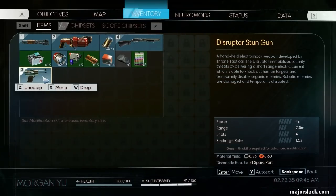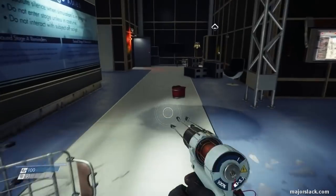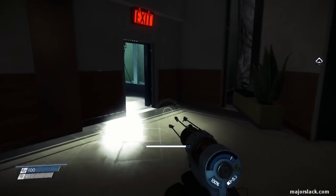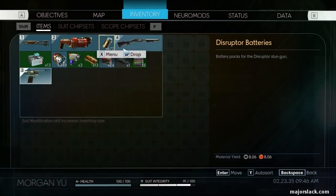That's the very first stun gun that you can acquire in the game. I walked right by that — I didn't know it was there when I recorded part one. Now there's another one. Let's go get that too, because we can get some more stun gun ammo. Disruptor batteries — that's your stun gun ammo.